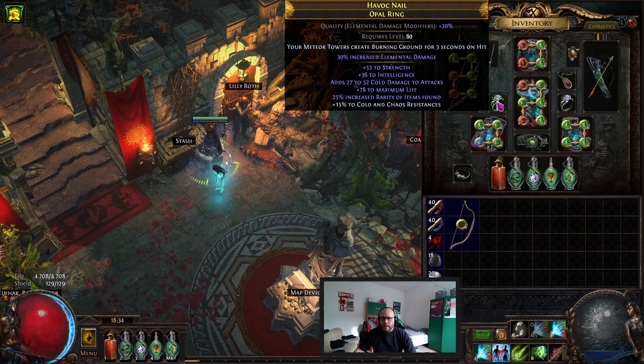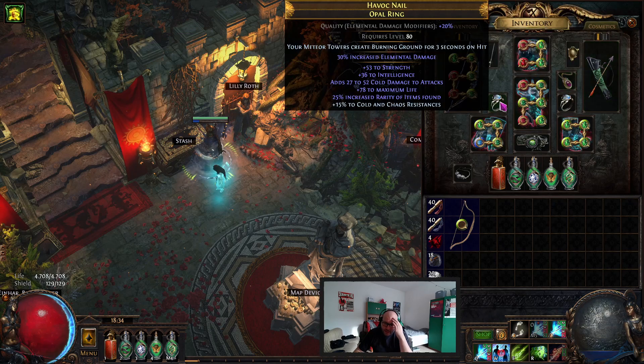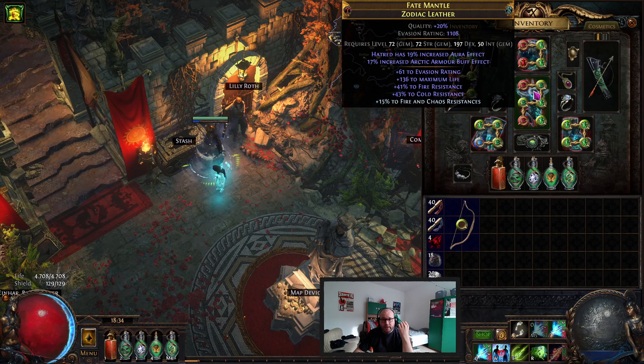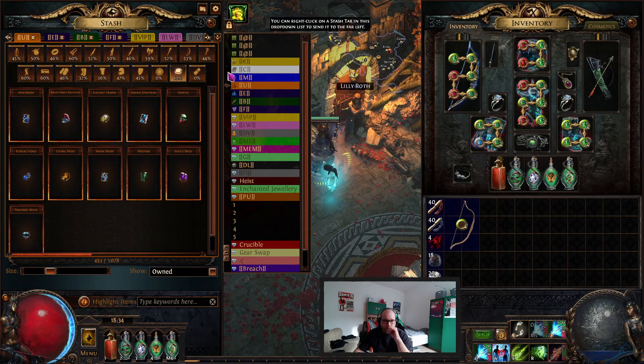I'm using this ring now — I don't know if I showed this last update. It almost allows me to swap off my amulet, which makes it even more annoying that I don't get replicas, because I'm still looking for Hyrri's. Also looking for the Hyrri's chest because that would give me something like 200,000 DPS more and the same amount of life.